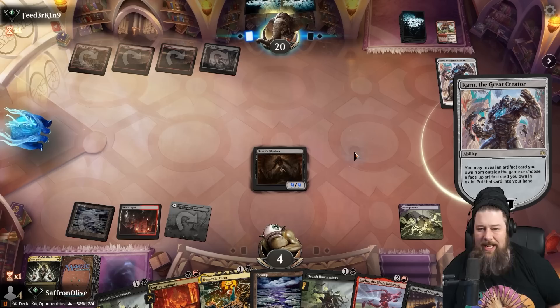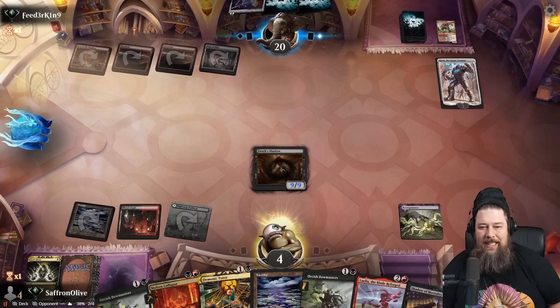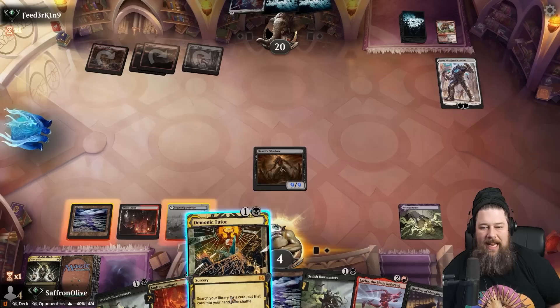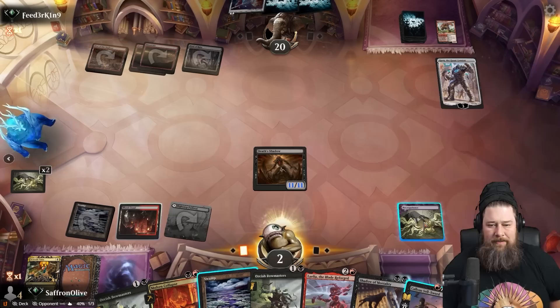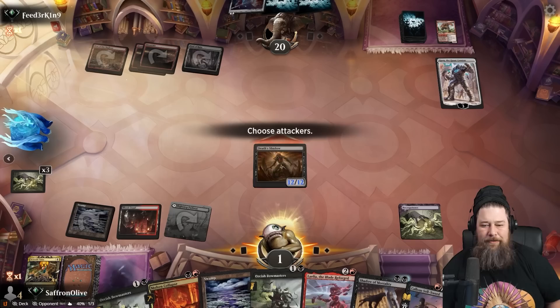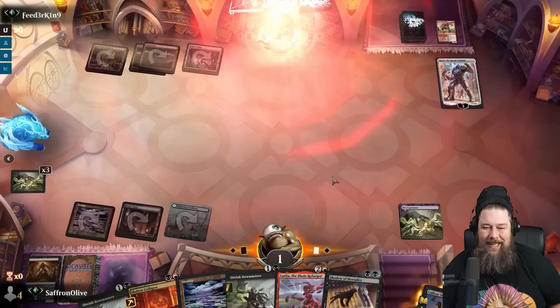They're getting Pithing Needle — a little late to Pithing Needle the Necro. We're at four. Let's max out this Death Shadow with our Necro, go down to one, go to combat, Shadow you for 12, and then throw the Shadow at you for 12. We almost killed ourselves, but in the end we killed our opponent.